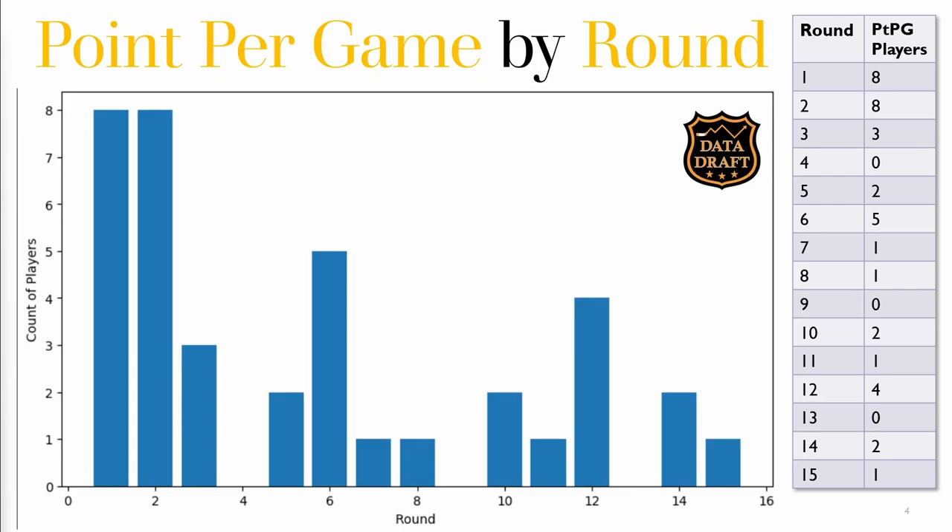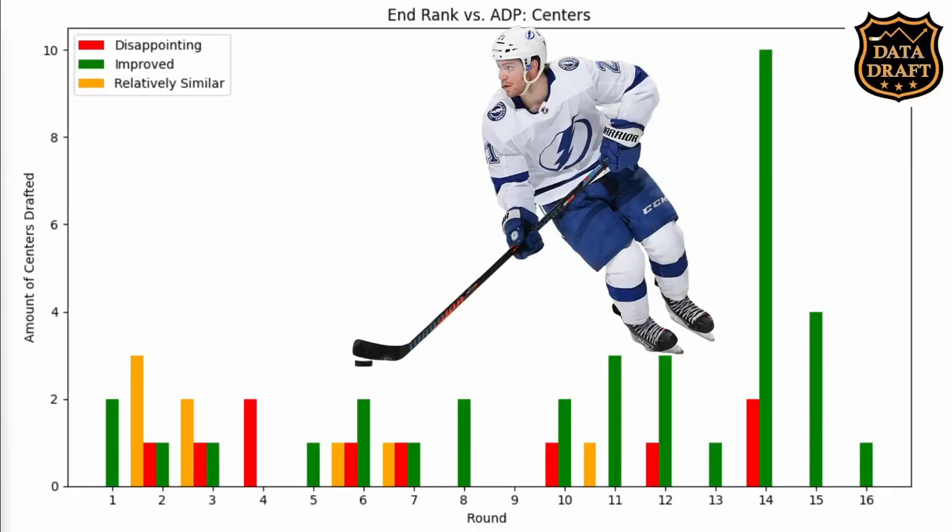Looking at end rank versus ADP for centers, there's a lot of value centers after the tenth round — especially in the fourteenth round, where 10 players improved compared to their draft position. There were not many disappointing centers across the entire 16 rounds, only 10 total. This supports the claim that you can find valuable centers late in the draft and on the waiver wire, as a lot of these centers hold up their value.